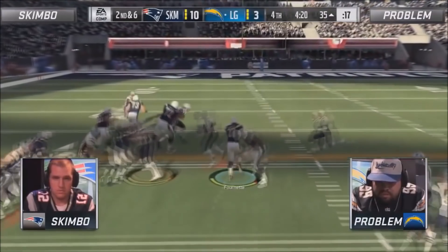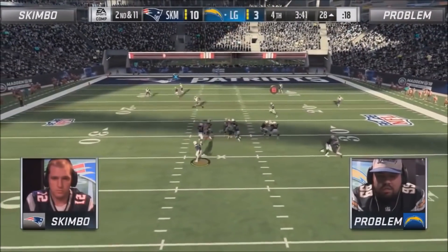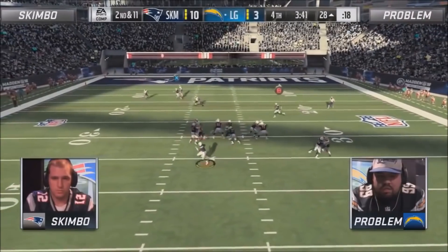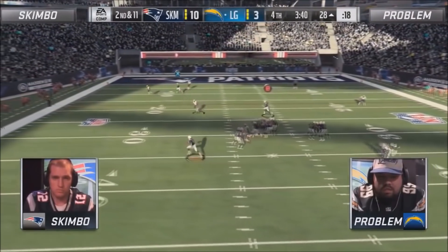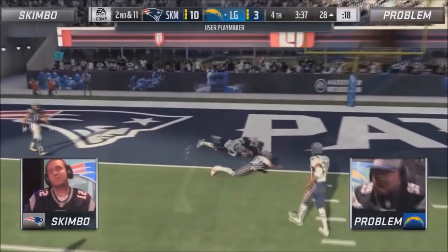Problem uses a little bit of motion to make the blocking even a bit better and just keeps running it every play. He switches it up to the pass really briefly, goes for a playmaker — as soon as Skimbo bites on his rollout, he playmakered Paul Krause up and walks in for a touchdown. Very huge play by Problem. He's amped up as he should be, and this is when the tide turns.